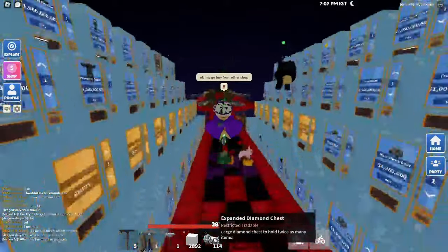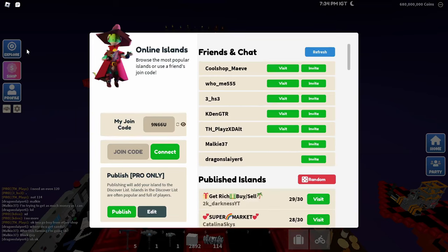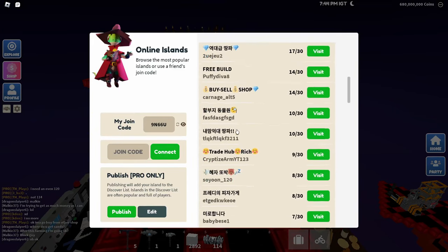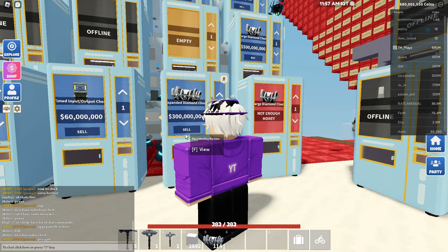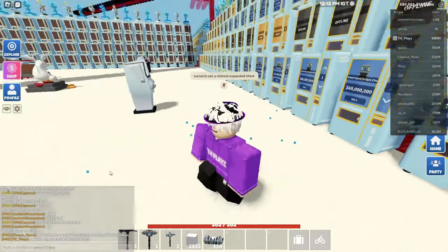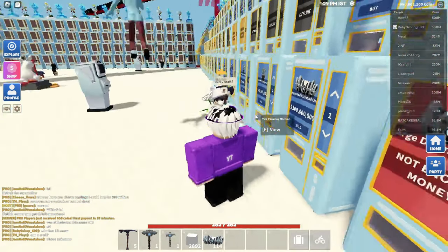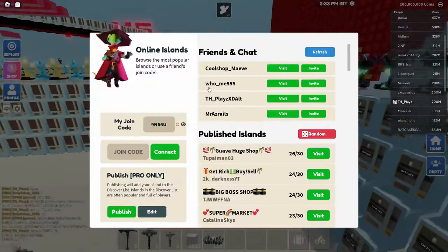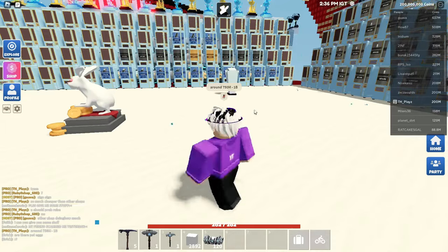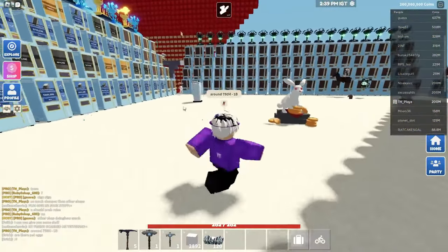I've just gone ahead and bought a hundred expanded diamond chests from him. Now I want to buy just another six to make it an even number. So let's join a random shop — expanded diamond chest for 300 million. I'm gonna buy them one at a time. Huge shout out to the Guava Shop — if you see them published go ahead and join them. They were really cheap here, so W to them.